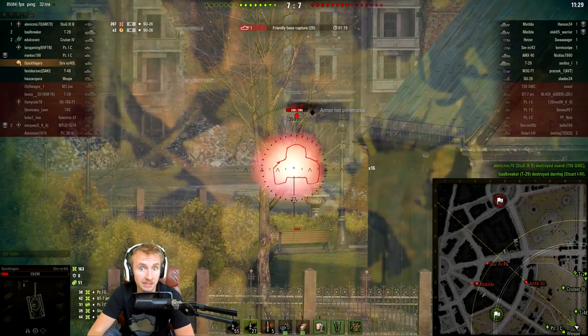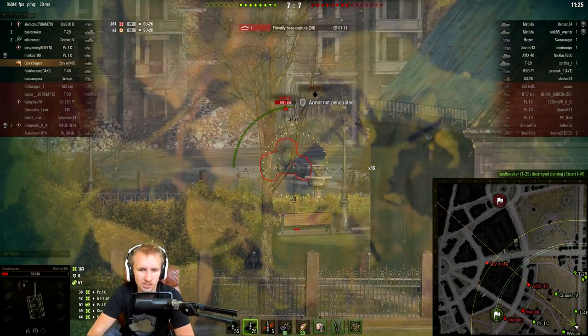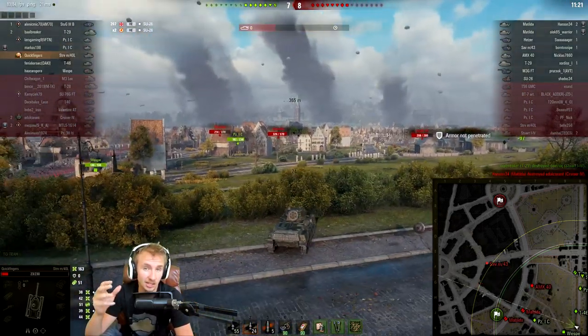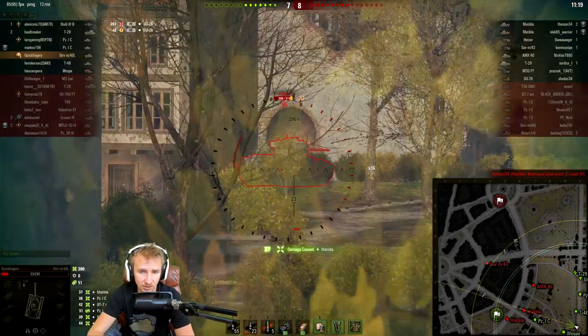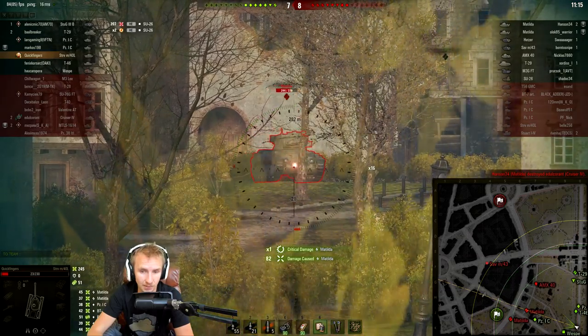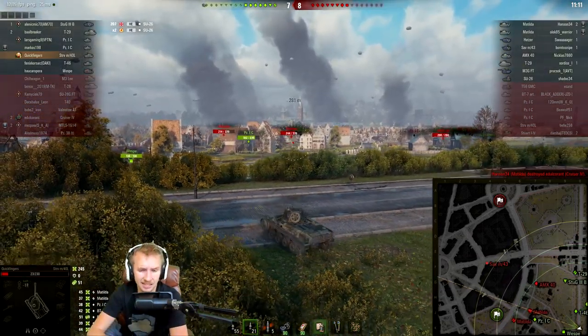I always try to keep a good crew inside this vehicle, especially considering there's a premium tank called the L60 — there aren't really many Swedish light tanks in the game, so this is the best one to keep the crew in if you do fancy taking the L60 out for a spin occasionally.